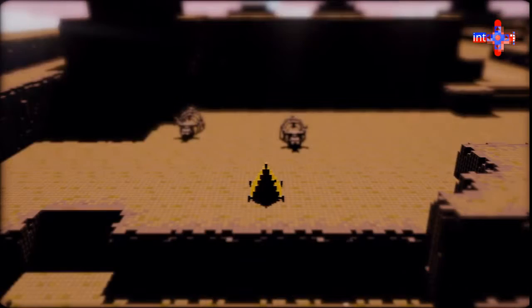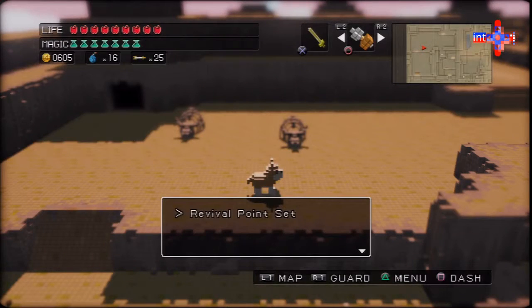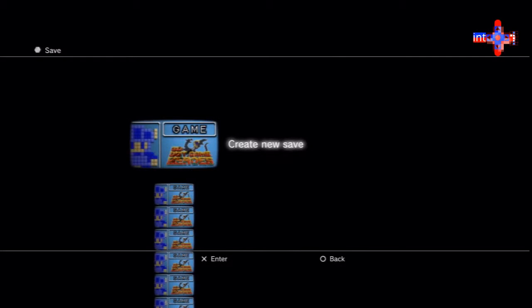Yeah, we're gonna tent here. I hope I don't come to regret this — it would be ridiculous if I came to regret it. But wow, those zombies — that's terrifying. I'm gonna go ahead and save by pressing the correct button, which is the Start button and not the Triangle button.